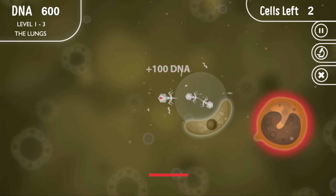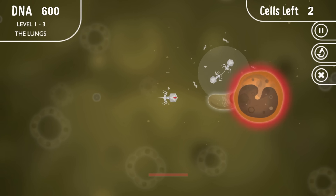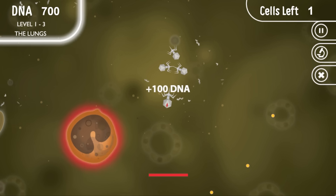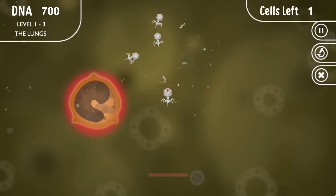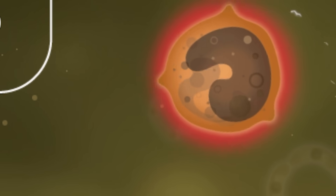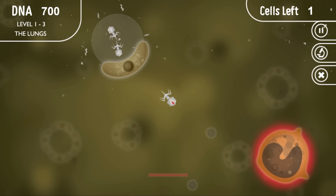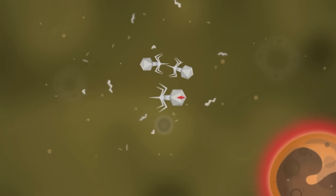That blob is still heading right towards me. So I'm going to lure it over this way and then I'm going to nip up to here, inject my thing into their thing, and then I've freed these apprentices. So go forth and inject the other cells. Don't go straight into the blob thing, you knobs. I feel like we really need to train these up. We need to get a graduate apprentice scheme going. Anyway, I'm just going to head up here. I'm going to penetrate this and then once that bursts, we should be free to escape.